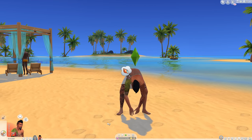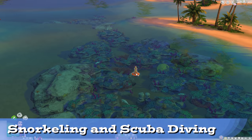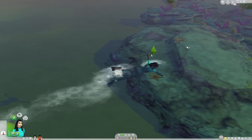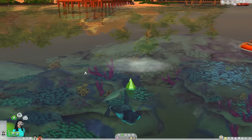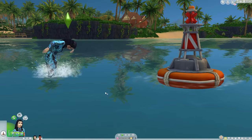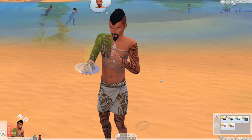First up: beachcombing. Sims can comb the beach for collectibles or trash that can help Sulani's environment. You'll find random things like potato chips, a seashell, and a live fish. Island Living has buoys and they are the only major source of interactivity between you and the ocean. In shallow water you can snorkel — an activity for fun and building fitness, but it doesn't do much for your Sim. Deep water buoys have an option to free dive or scuba dive, but this is unfortunately a rabbit hole. It's always going to be going underwater for collectibles and filling up inventory — and inventory management in Sims 4 is such a nightmare that this feels like a punishment. This is the same problem beachcombing has.